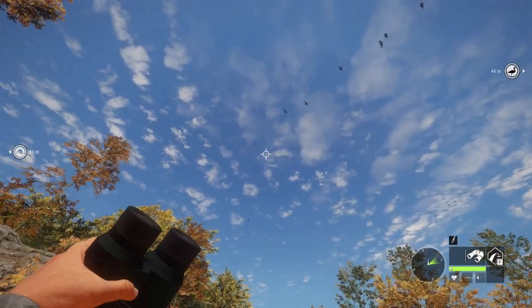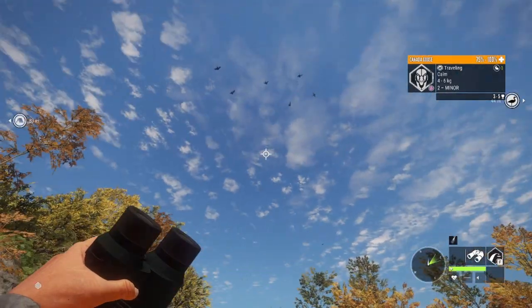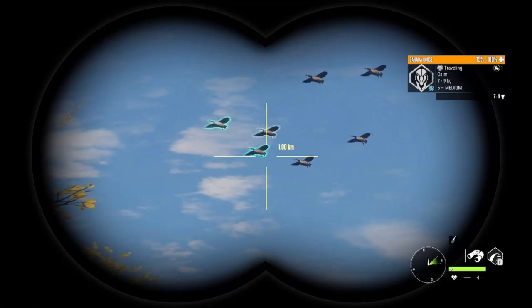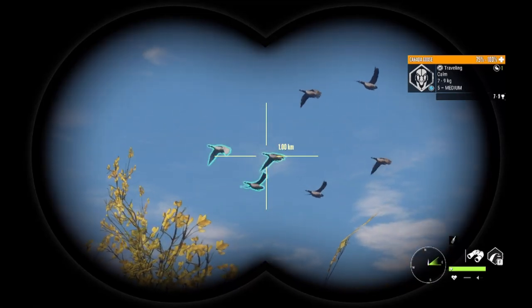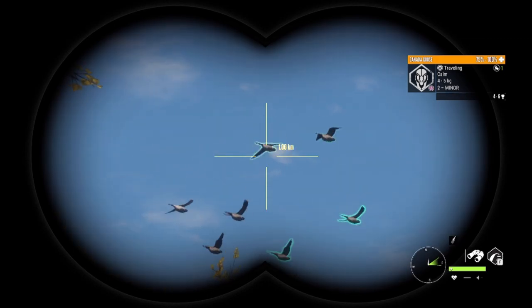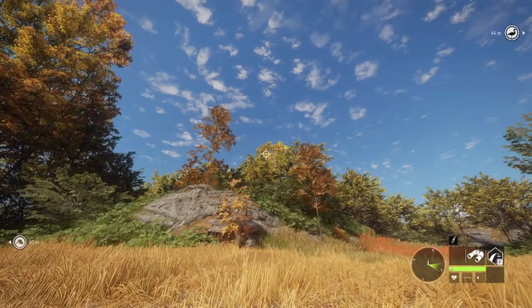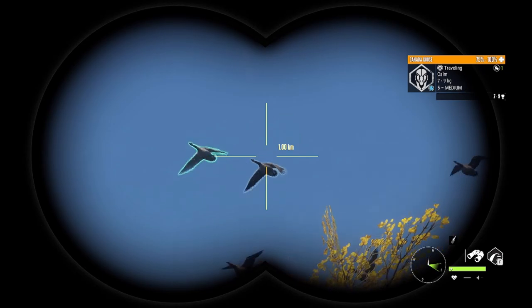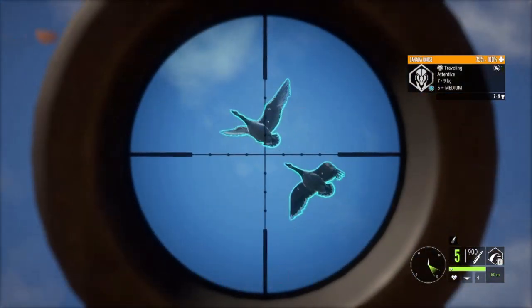Hey look, another flock already! It's been honestly really really frequent, which has been really nice — I don't have to sit here and wait 30 minutes at a time. Oh my gosh, already another flock over there. That's a five medium — that is a diamond potential, seven to nine! Come on over here buddy. I think he's actually gonna come this way — that's the one we want to keep our eyes on. I'll blast him out of the sky with the .22.